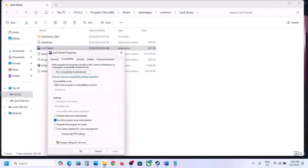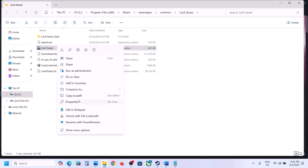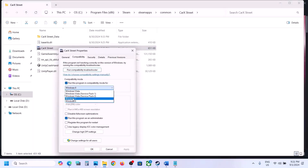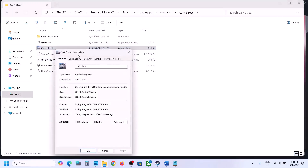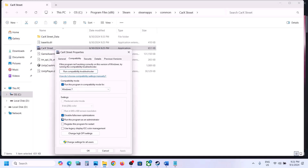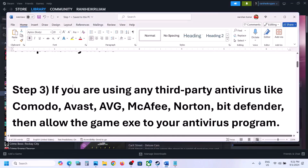If still not working, go to Properties again, and this time enable compatibility mode — try Windows 8, hit Apply, click OK, and launch the game. If still not working, try Windows 7. If still not working, put a check on 'Disable full screen optimization,' then Apply and OK. If none of these work, you can uncheck all these boxes, hit Apply, click OK, and follow the next step.